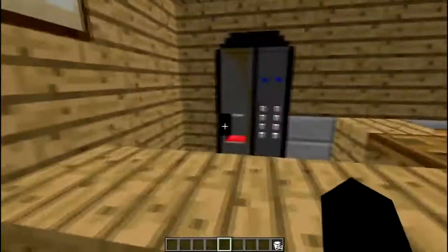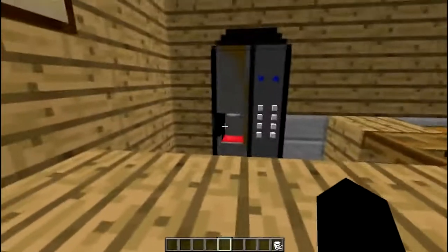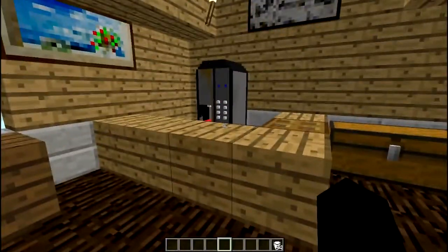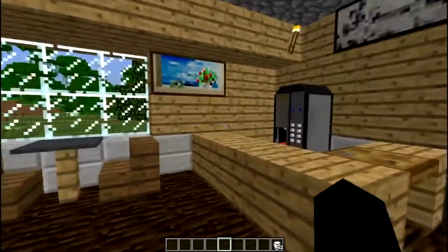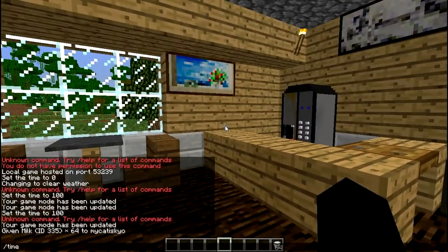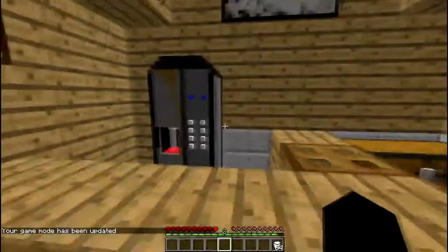Once you get it, you can right-click it near this section right here, and it will bring up this menu. You got coffee, lattes, cappuccinos, hot chocolate, tea, and Mindspresso. Each one of these drinks has either an effect or deals a lot of hunger — it heals a lot hunger-wise. So I'm going to go back to game mode zero real quickly, and I'll show you what they do.